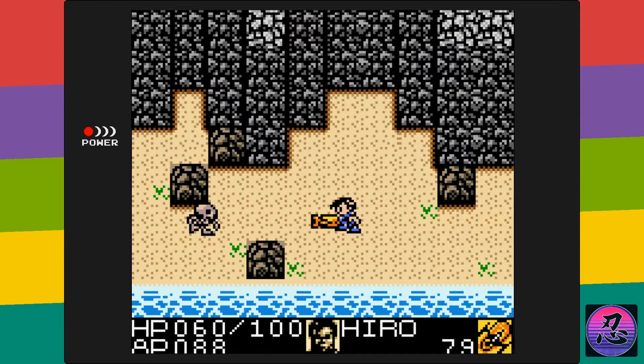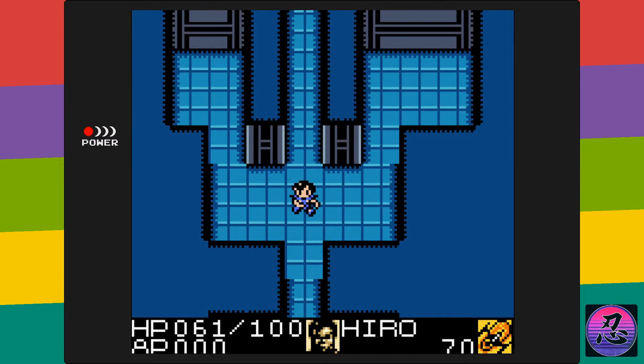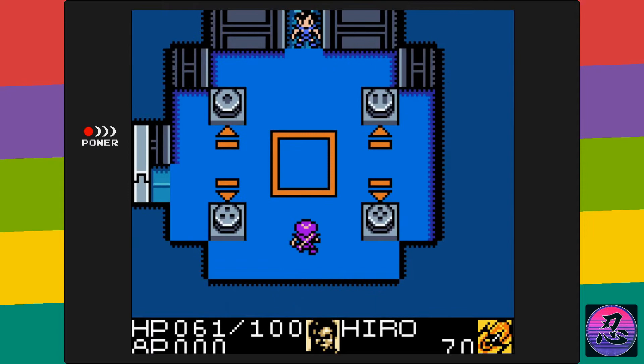Right off the bat, gun shooting mechanics don't translate very well to a top-down game like this, unless it's a twin-stick shooter — which this game obviously isn't. It's just really difficult to aim your gun at the enemy while also trying to avoid their shots. In fact, it's practically impossible, and a lot of times you'll just have to sit there and trade bullets with the enemy until they die.